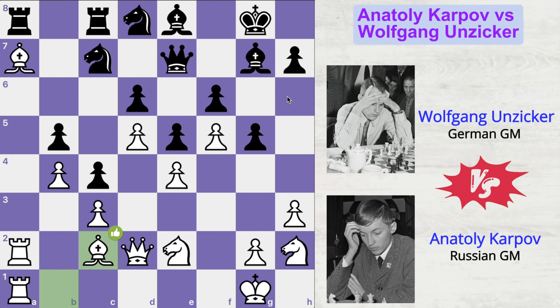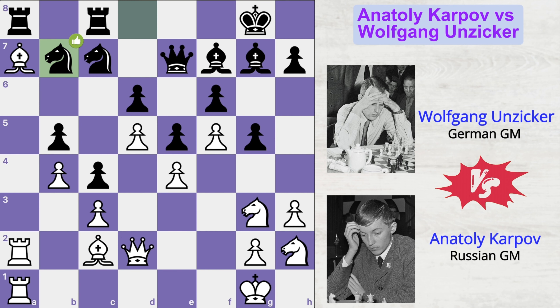Bishop to c2. What is the idea? After the move g5, this light-squared bishop in black's army has got a chance to get alive — it can come to the h5 square and start creating problems in white's territory. So Karpov played bishop to c2 in order to exchange black's light-squared bishop, removing the only active piece in black's army. Bishop f7, knight g3, knight b7, bishop to d1, h6 and now bishop to h5 — challenging this bishop.